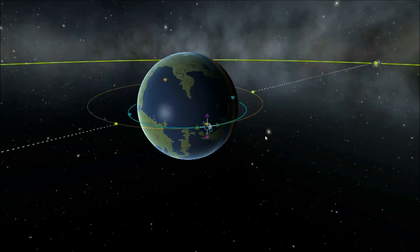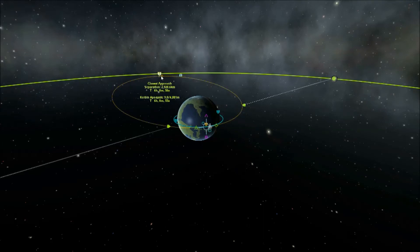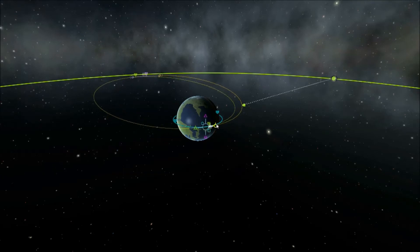We can see the apoapsis rise on the other side. When you get near to a capture you'll see these two points here which indicate where our nearest point to the target is in our orbit. So we can see we're getting close, and we need to bring those two points closer together. And there's your capture.